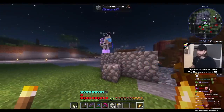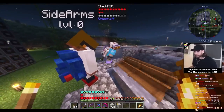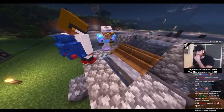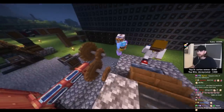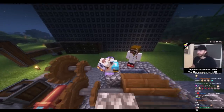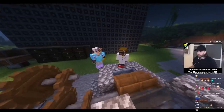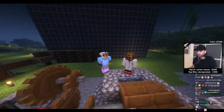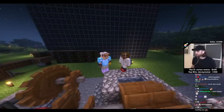Here's the water wheel — you build it, put soul sand in the back for the elevator so it spins faster, put water in the front and it spins, generating power. Here's the vision: the third floor of our building is like a lab, and we just want the blue fire for the aesthetic. It doesn't necessarily need to cook anything — we just want the blue fire blowing for the look.